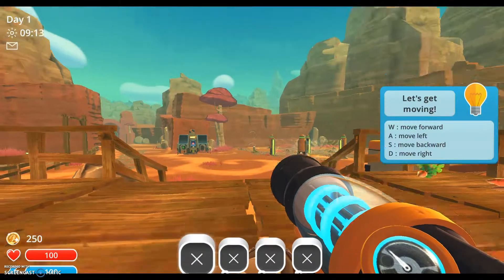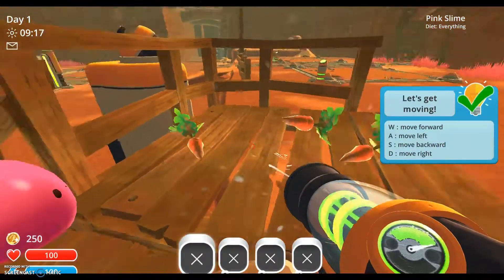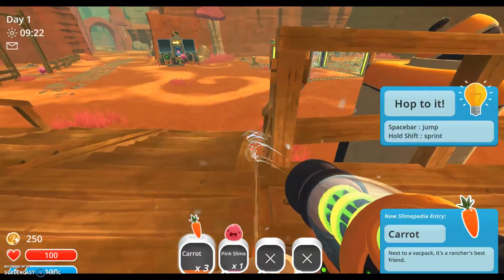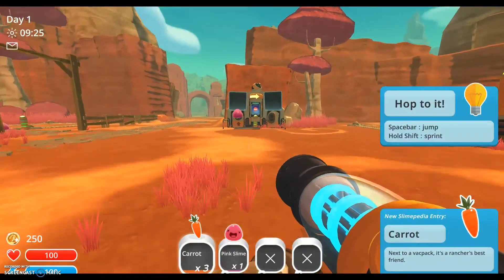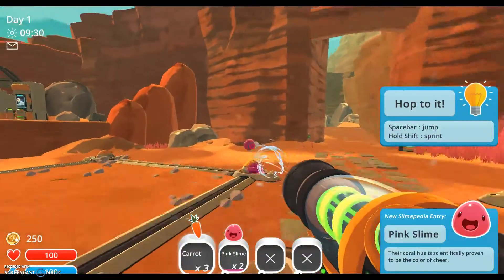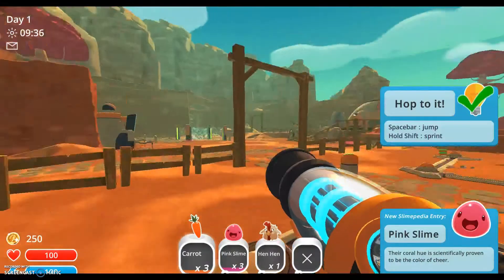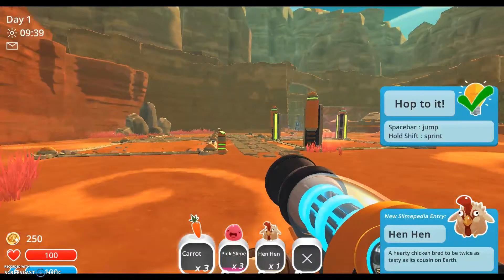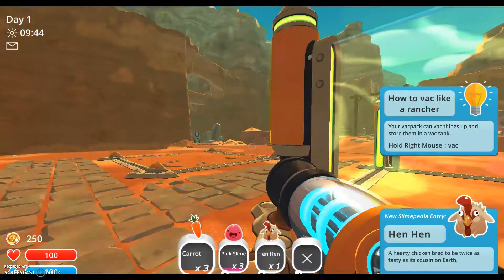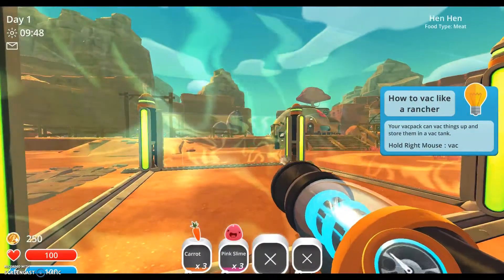These little slimes are trying to eat all our food, so we need to contain them. Don't worry, this is not animal cruelty — I hope not. We can buy upgrades to give us a jetpack and stuff. We're discovering a couple things, so yeah, we're doing the tutorial right now.